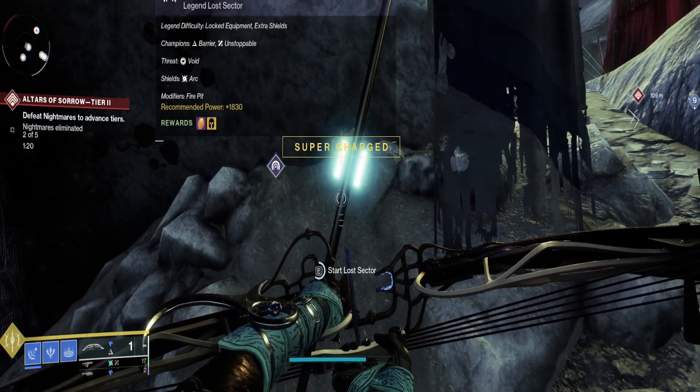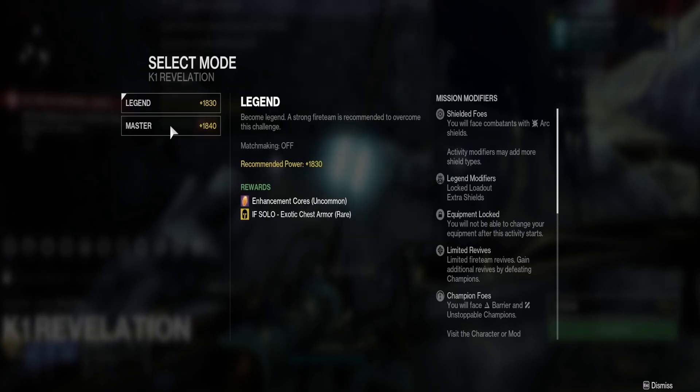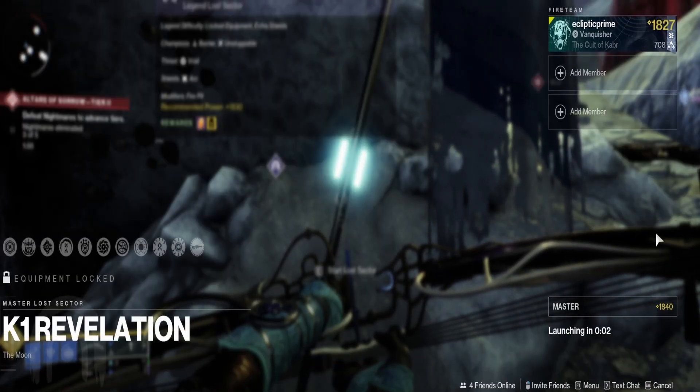Let's get right into this. Should be a quick run — shouldn't be that bad. Stasis makes everything really smooth for survivability. Give it a go, and don't forget to check out my other class and subclass builds for this Lost Sector and other Lost Sectors.